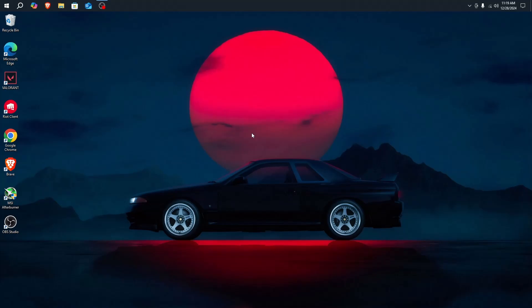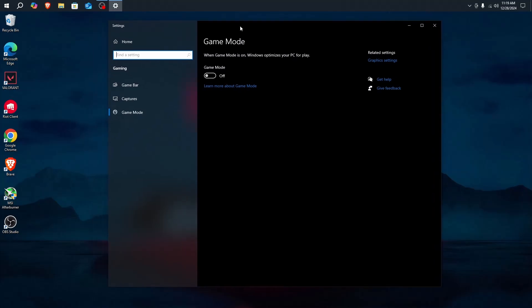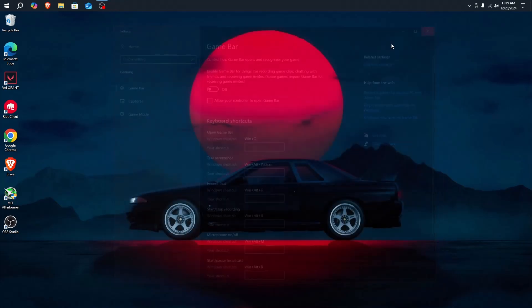With a fresh Windows install, go to the search bar and search up 'Game Mode Settings'. You want to turn on Game Mode. Then go to Game Bar and turn it off — it runs in the background, slows down your PC, and increases CPU load.